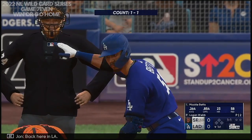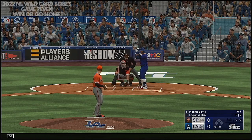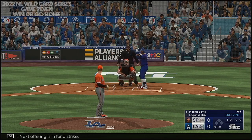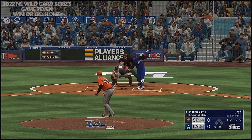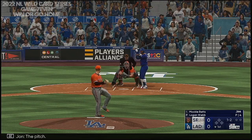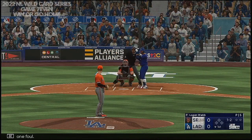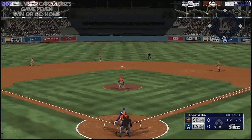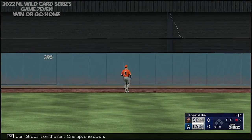Back here in L.A., Mookie Betts will get us started. Next offering is in for a strike — one and two. The pitch, pulls one foul. Center field, Duggar going back, back some more, grabs it on the run. One up, one down.